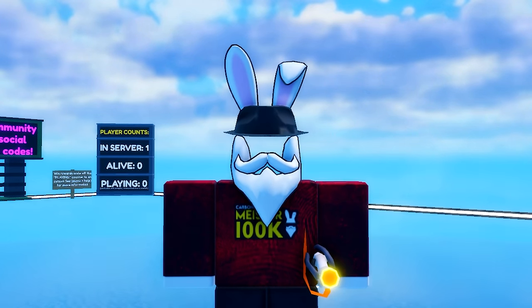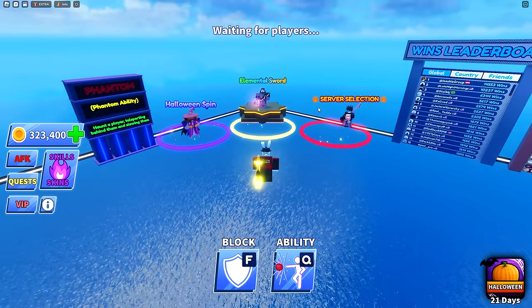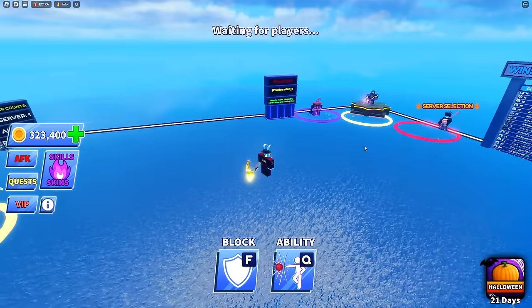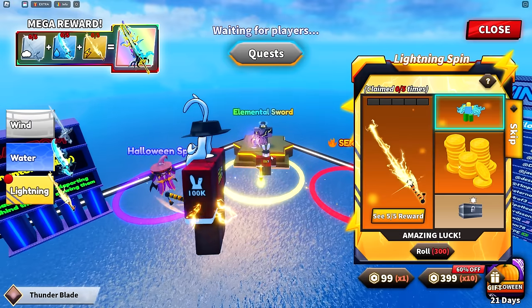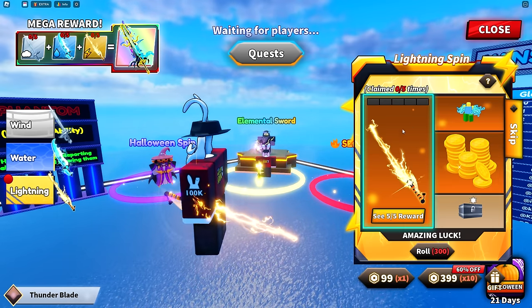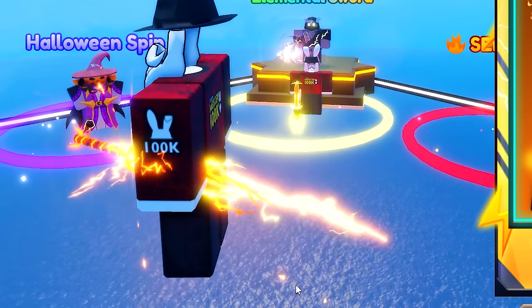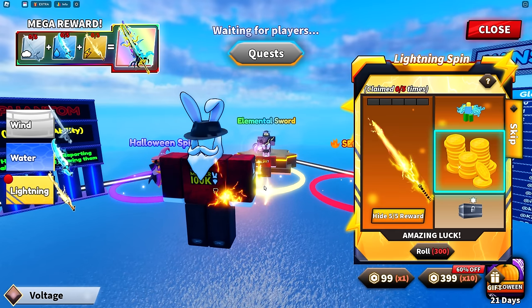We're back with another weekly update for Blade Ball and this one is a little late — it's now Sunday night. Usually we get the updates on Saturday, but if I turn my camera around you'll see the elemental swords I showed you guys two days ago. There have been a lot of changes; you can now see the animation of every single one of the swords. Looking at the Thunder Blade, if I click on the C5 out of 5 sword it'll switch to the Voltage, which is what you receive if you spin this sword five times.